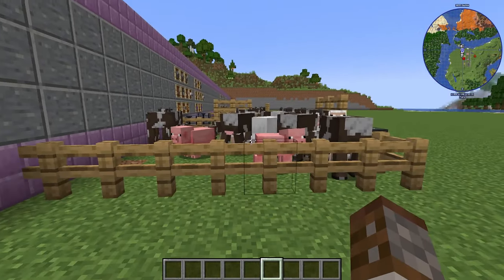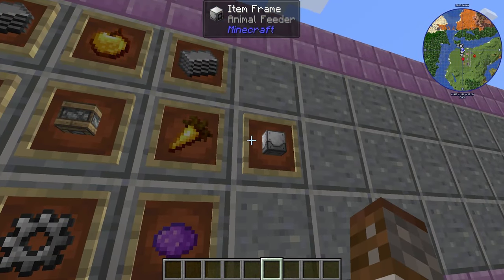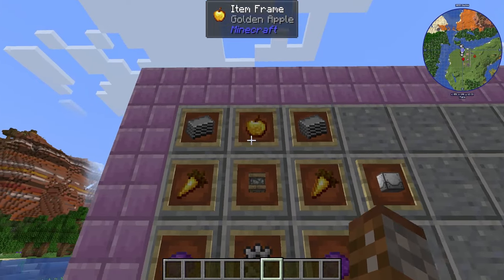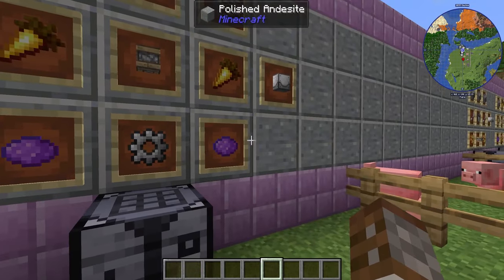The first thing you're going to want when you're farming is to be able to reproduce your animals very quickly and efficiently, and for that you're going to need the animal feeder. This is made with two golden carrots, a golden apple, a pity machine frame, latex, iron gear, and two purple dyes.